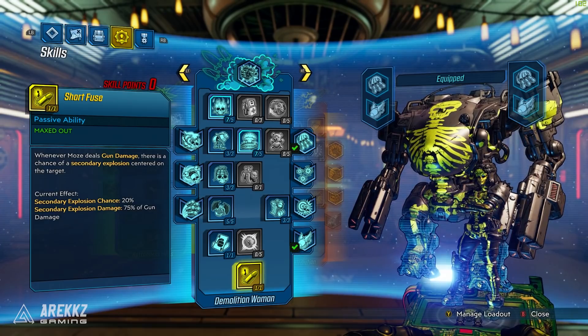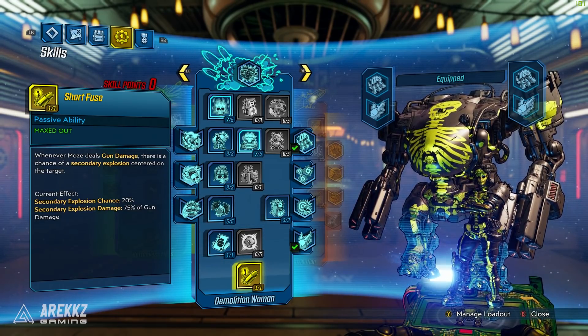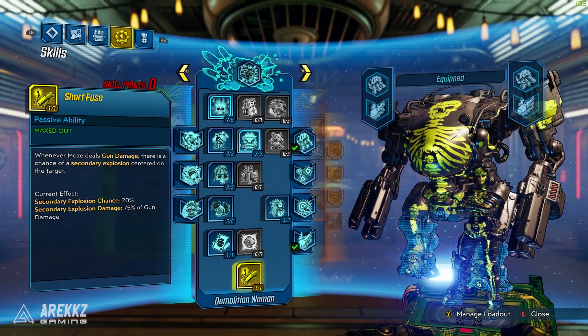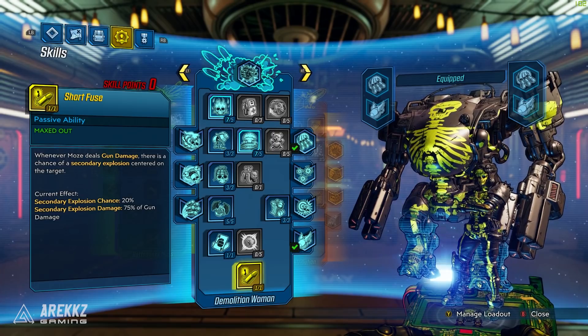The last skill in this tree is Short Fuse, where whenever Moze deals gun damage, there is a chance of a secondary explosion centered on the target. So again, more explosions. Basically, if you like blowing things up, you're going to want to use this build.